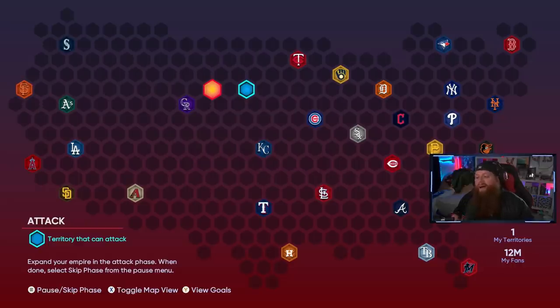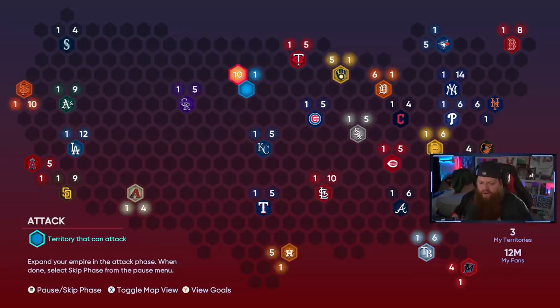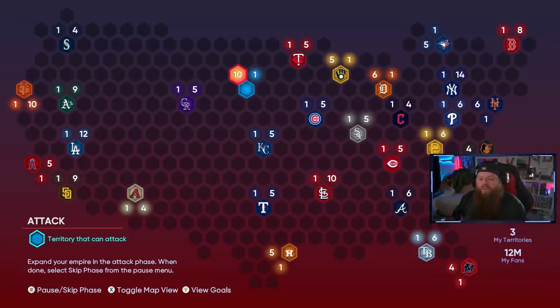Complete the entire map and you get Mike Piazza — 88 overall catcher, 82 and 73/77 contact, solid defense. A pretty nice free card, especially early. And it's not only those rewards — in many tiles on this map there are hidden goodies: 200 stubs, 500 stubs, a five-pack of show packs, maybe a ball in a bat or even a headliner pack. For us no-money-spent players, this map is super worth grinding.